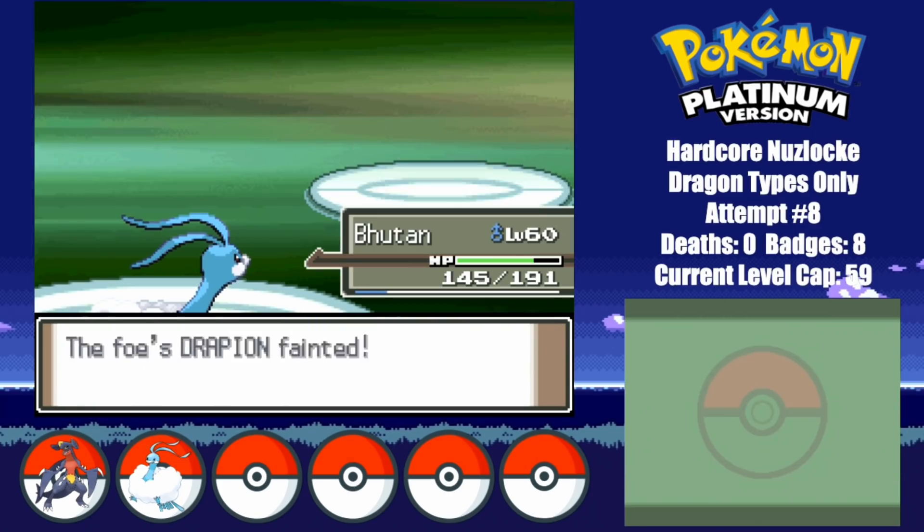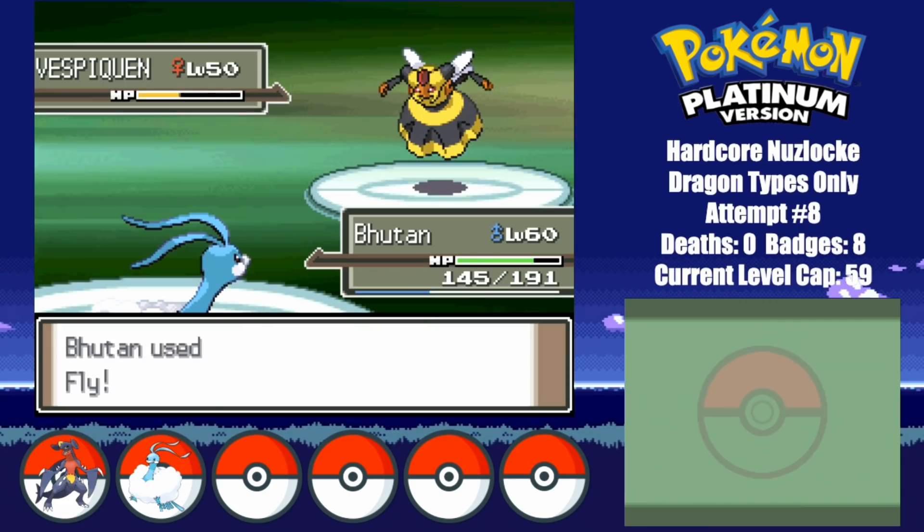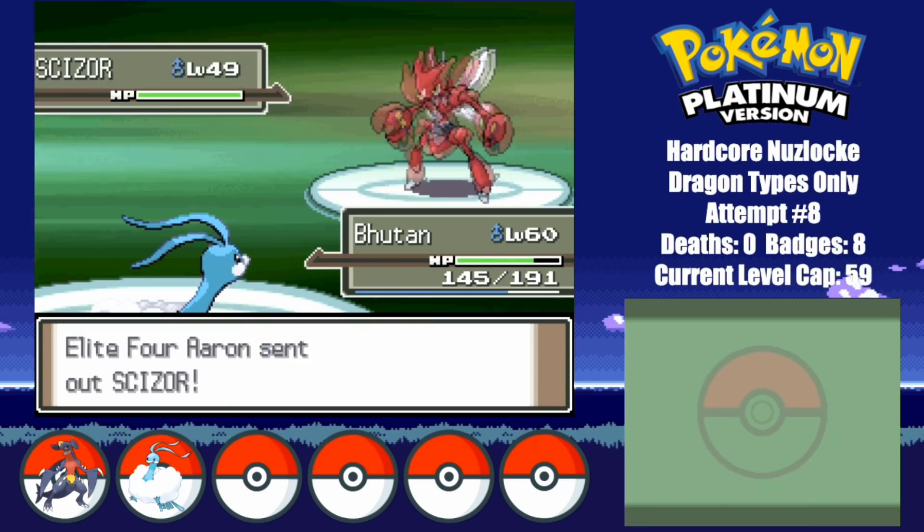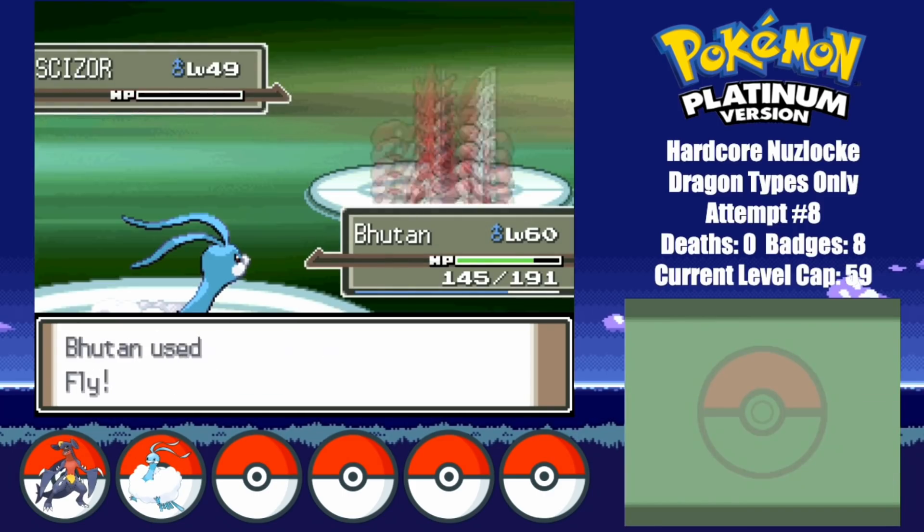Even Drapion can't handle a single hit. Vespiquen also gets taken down by a single Fly, and so does Heracross. Even Aaron's Scizor doesn't stand a chance here, and just like that, we move on to Bertha.